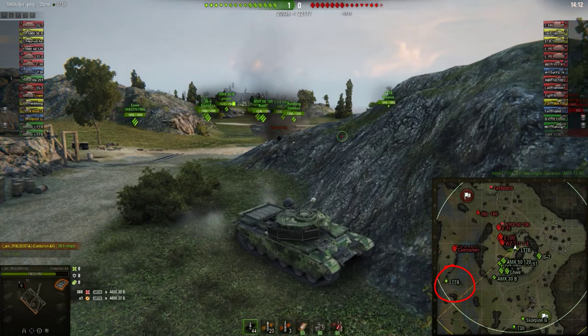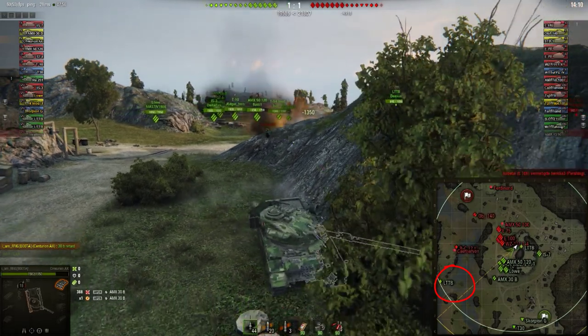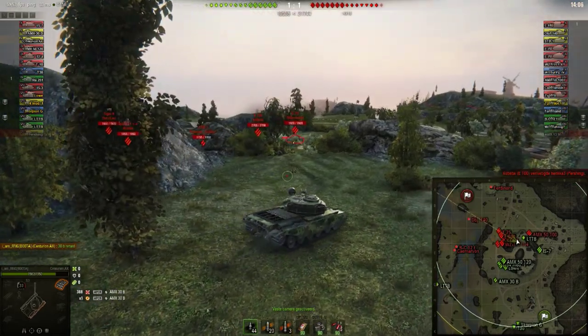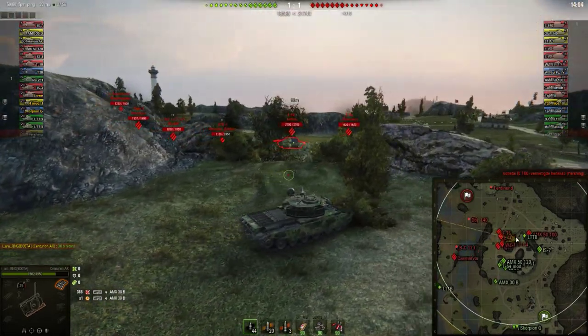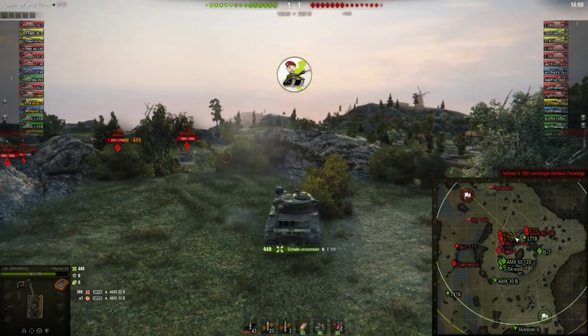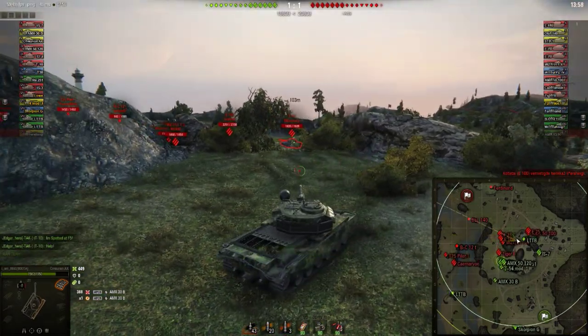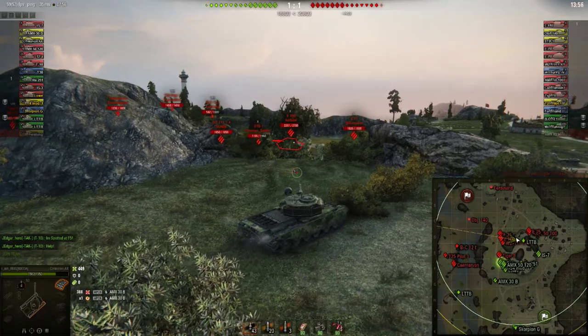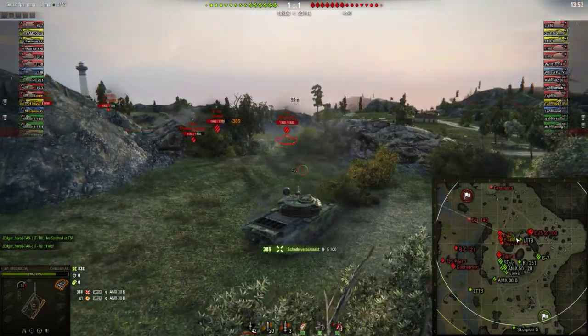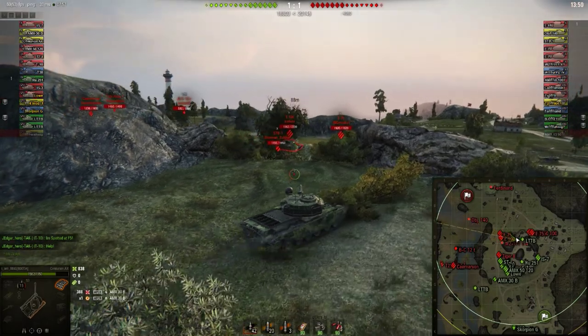The LTTB scout tries his luck towards the lighthouse — at least he realizes that the left flank has to be spotted. At the same time, IMRNG is starting his work on the center hill. First he puts a 449 damage shell in the side of that T-100's turret, and it looks like the T-100 doesn't realize what's going on because IMRNG puts another round in.